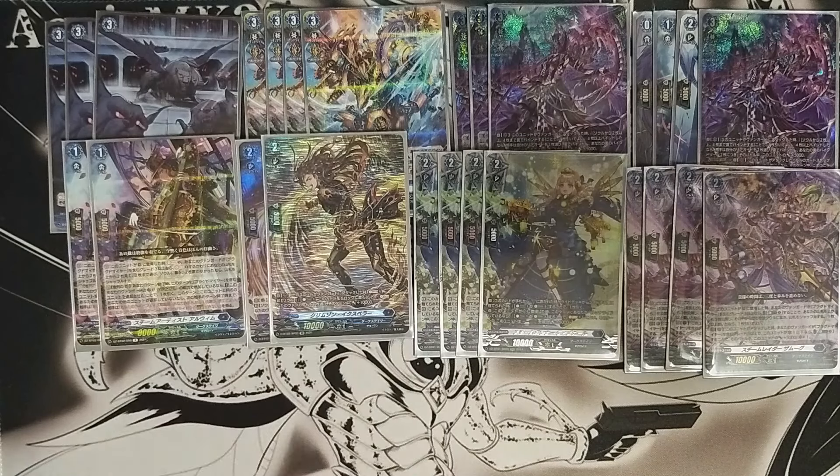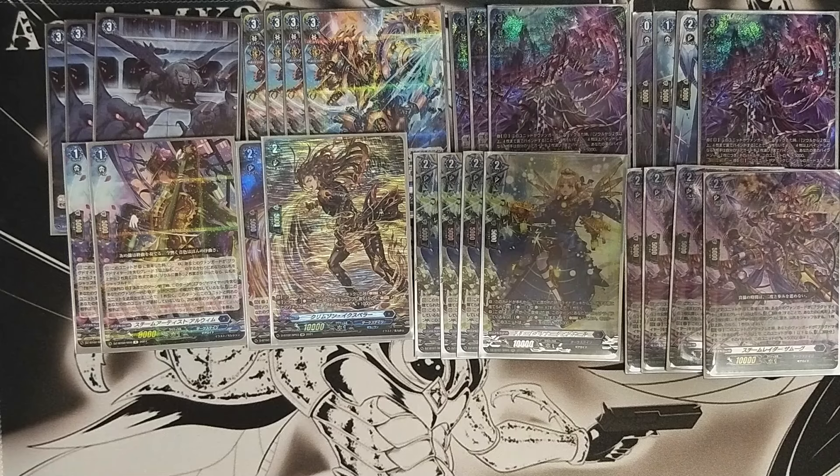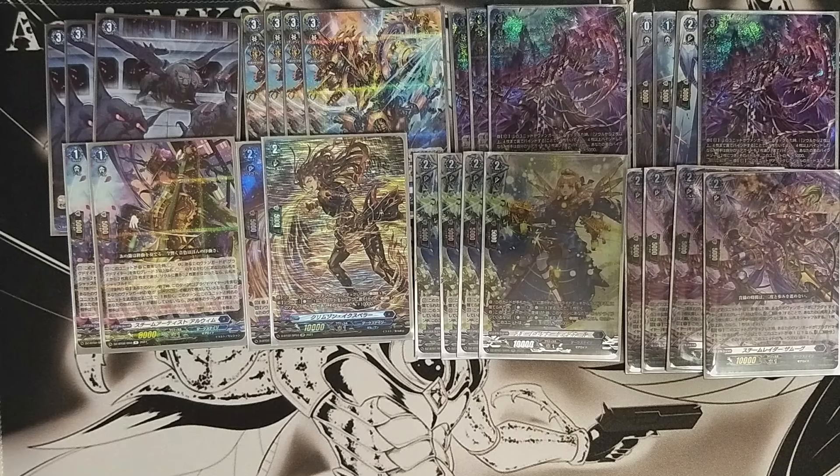Another very key card of the deck is Steam Artists, or Arwen. It has two skills. The first is when it's placed on a rear guard circle: soul charge 1, but if you have a grade 3 or higher vanguard with Black Meyer in this card's name, reveal the top 2 cards of your deck instead and choose up to 2 cards among them to put into the soul. If you did not put 2 cards, shuffle your deck. So once you get to grade 3, it's not a simple soul charge 1 - you get to look at the top 2, you can choose zero or up to 2. If you see both are triggers, you can just shuffle them back.